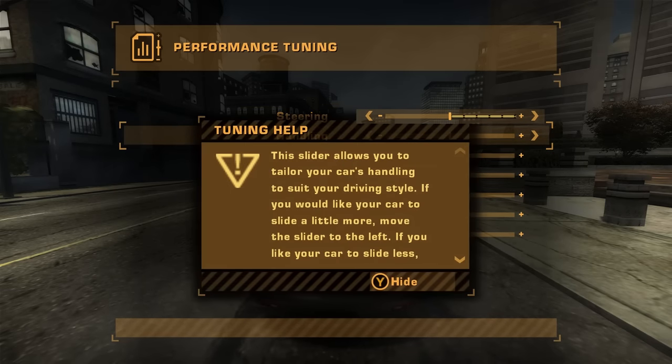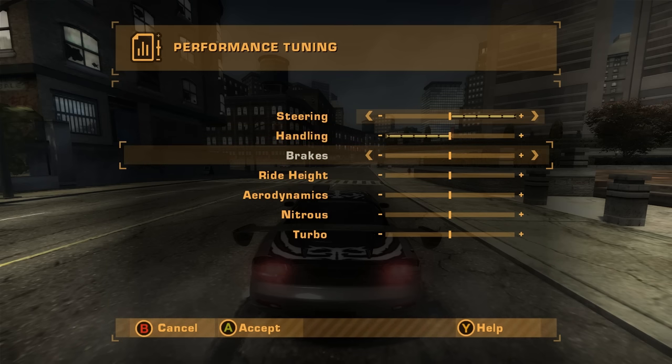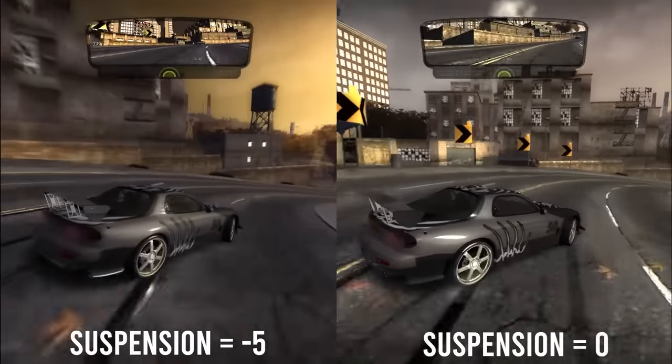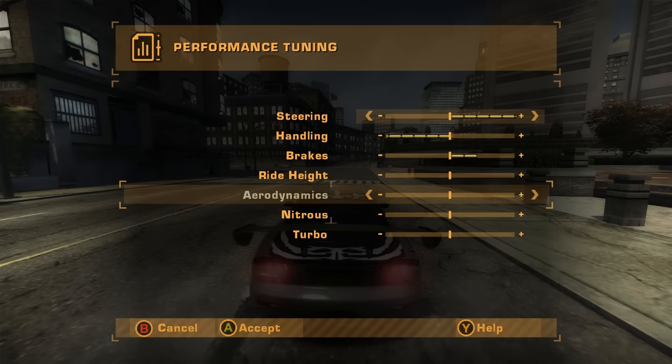Next is handling — fairly simple. If you want your car to slide more, move the slider to the left. We move it all the way to minus 5. Tuning brakes affects car stability while braking — drift cars usually have a little front bias braking force, so I keep this at plus 2. Ride height is self-explanatory: move right to raise suspension, left to lower it. The difference between 0 and minus 5 is almost unnoticeable while drifting, so go with whatever you like — just don't raise the suspension.